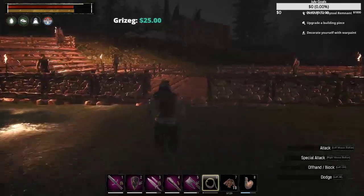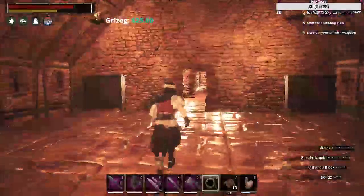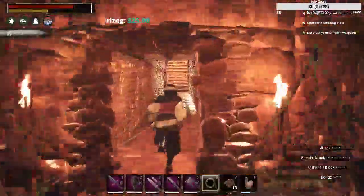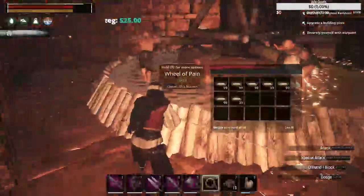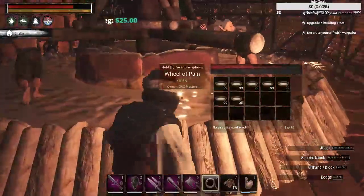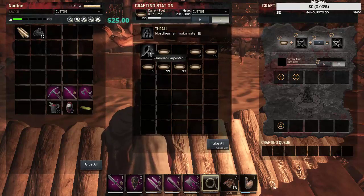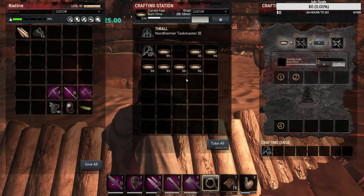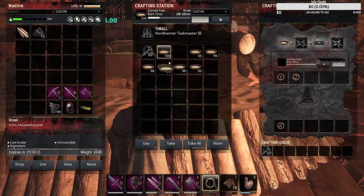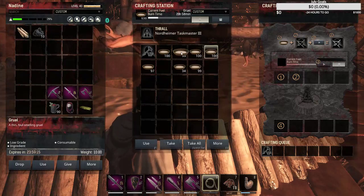If any of those wolves are still following me, they're not going to make it through these guards. I'm going to come over here and pick a wheel - I'll go in here. This one just happens to use gruel. Hit E to go into it - I put him in there, hit go, and it will start. Just want to make sure you've got plenty of gruel.